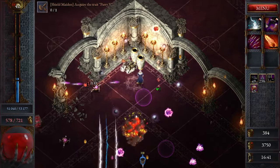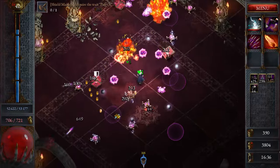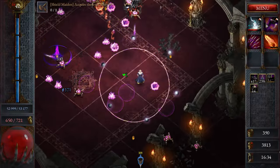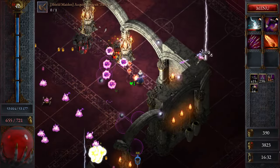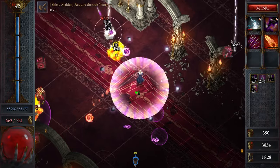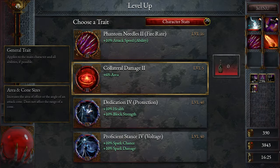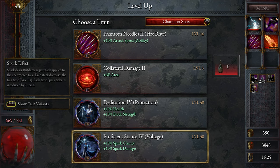Honestly I wouldn't mind if some of the stuff was shorter. Looks like we took some damage there, so we got that healing thing on the ground. If there were rounds that were shorter with the option to extend to 30 minutes, I'd probably be better off with that. Then we're going to go with the proficient stance for additional shock chance and spark damage.